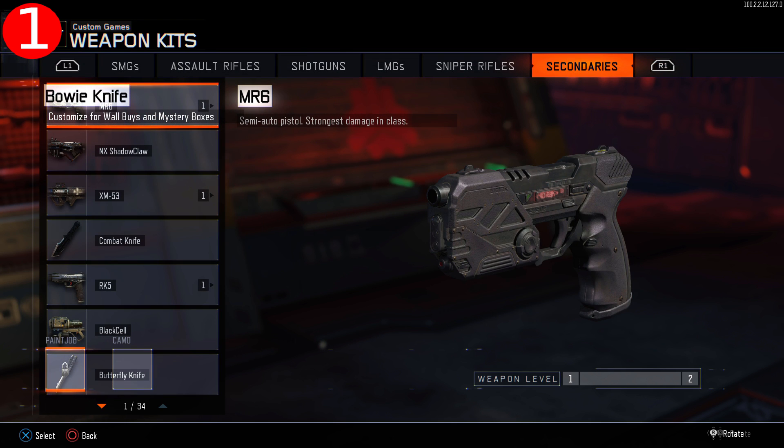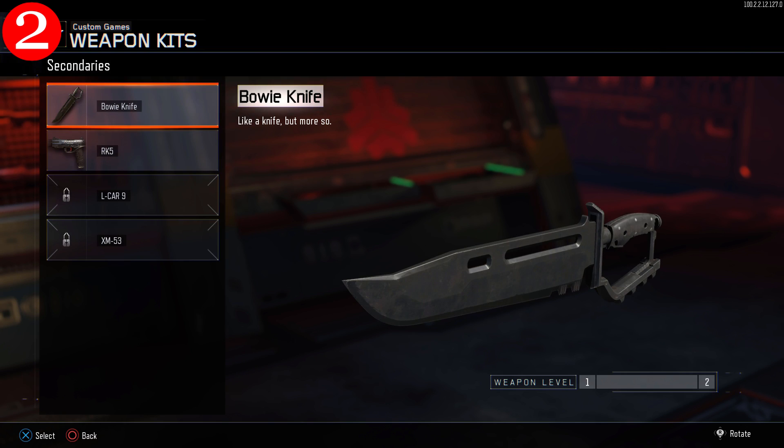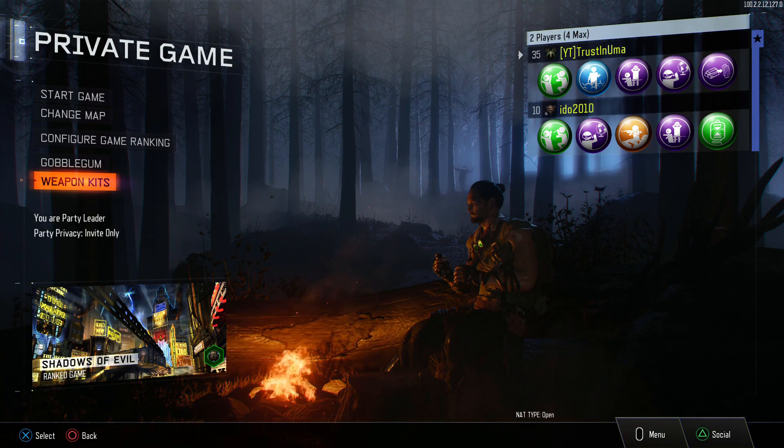Now press circle three times to completely back out of the glitched menu, and then take your second controller and press circle another three times to revert the zombie's lobby to normal.